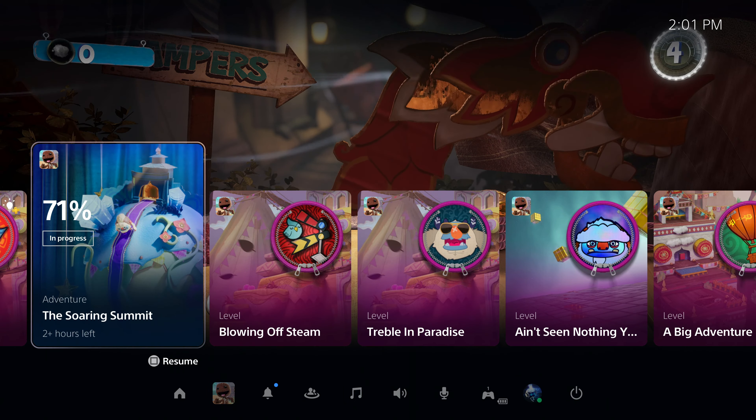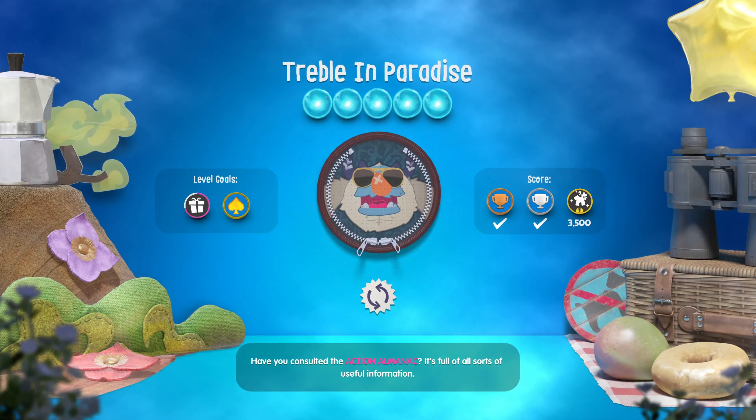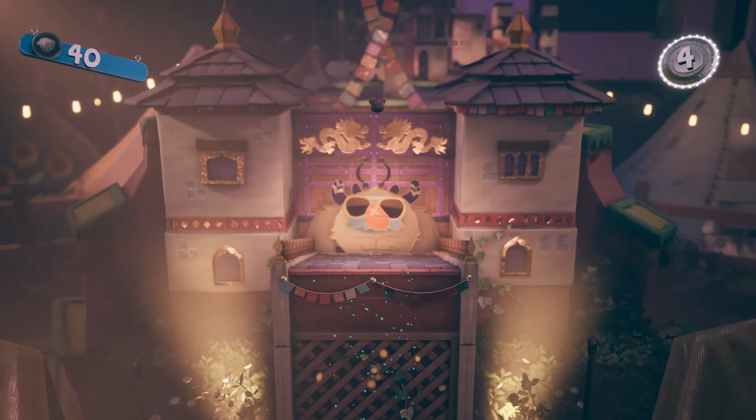When you finish an activity, the suggested activities in the Control Center will help you choose what to do next, based on factors like your current progress and your location in the game. It's just another way PS5 helps you get more out of your gaming time, letting you quickly jump into new adventures and making it easy for you to decide what to play next.